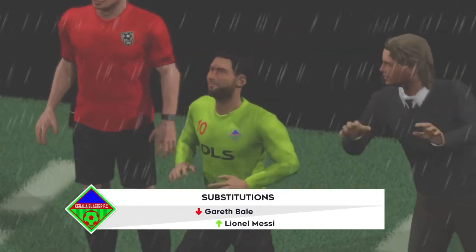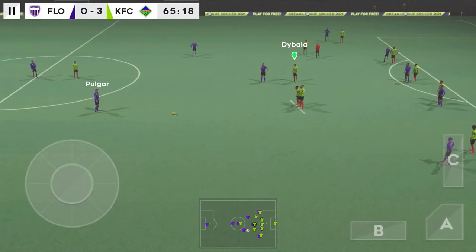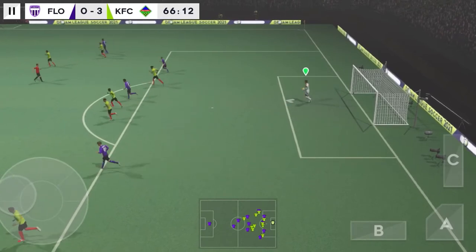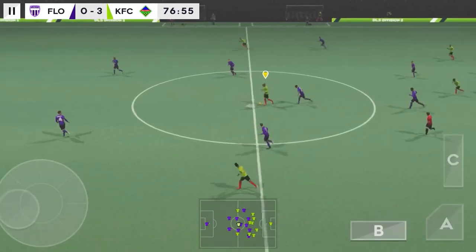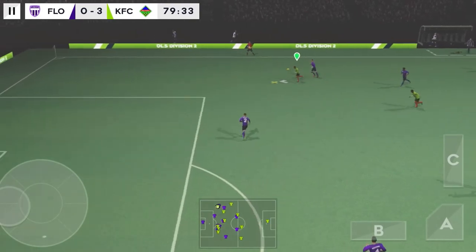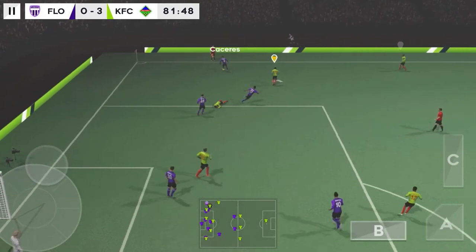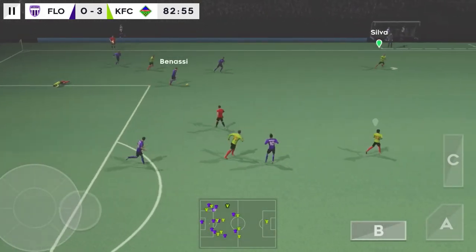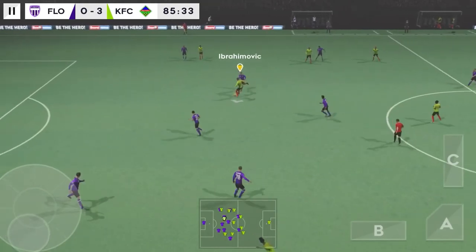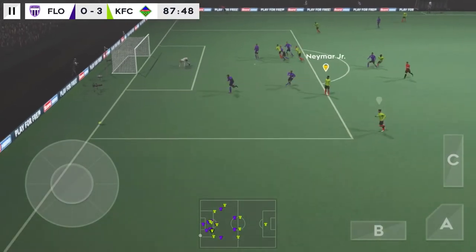A tactical change here. See the difference the change makes. Keeper collects that one. Now they're going to try and break. At the striker's feet. Here's Boateng — they have the ball again. Finds his teammate. Good distribution. He's got the goal in his sights — that's going to be a corner.